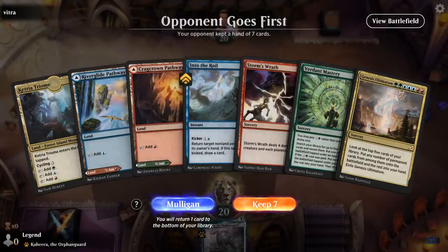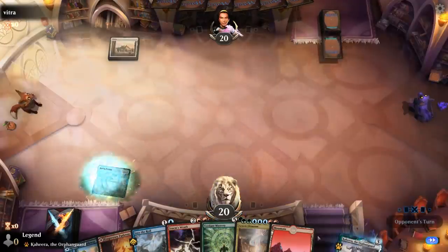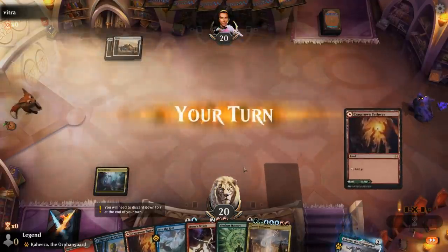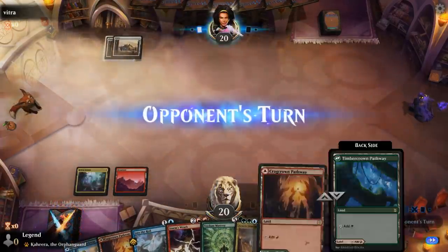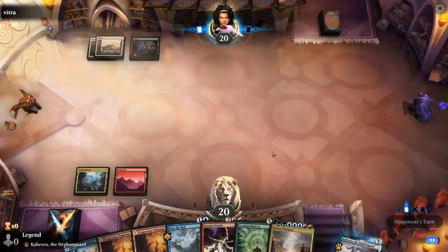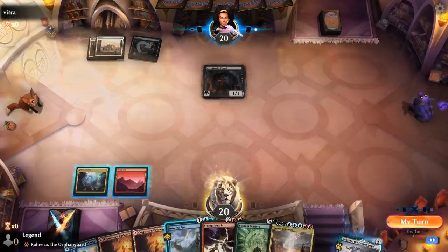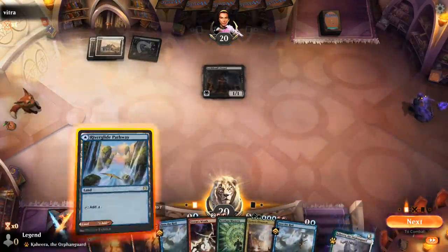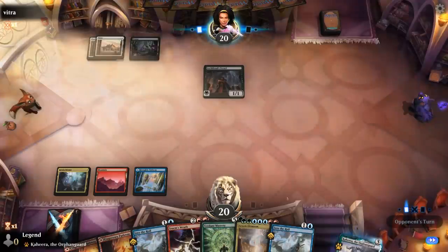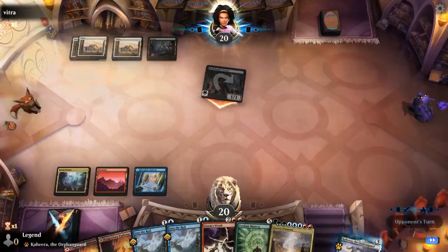We're on the draw with a reasonable hand — lots of interaction and Verdant Mastery, perfect for ramping into Ultimatum. Opponent is facing double planeswalkers, pointing towards a creature deck — looks like Black-White. A large Fiend's Vessel suggests maybe a Cleric tribal deck. I could put Kahira in hand but then we'd have to discard to hand size, so that doesn't seem productive. I'll take the one damage and keep up our bounce spell.